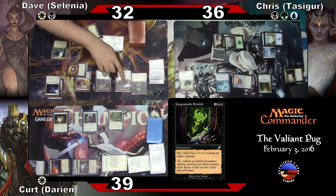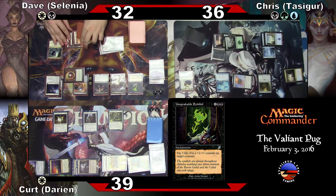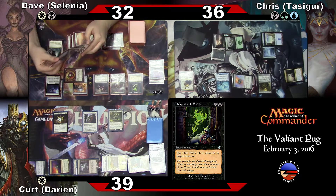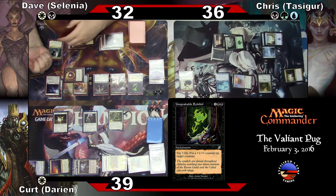Unspeakable Symbol. It's unspeakable. Pay three life, put a plus-one/plus-one counter on target creature. Yep. Go.